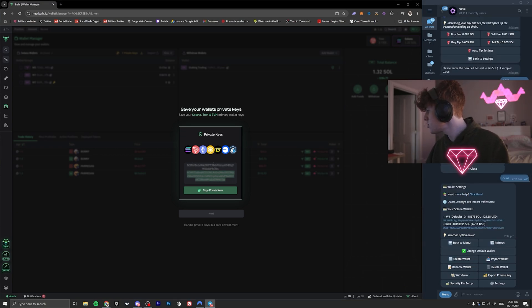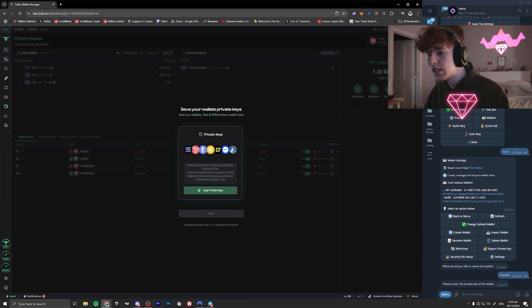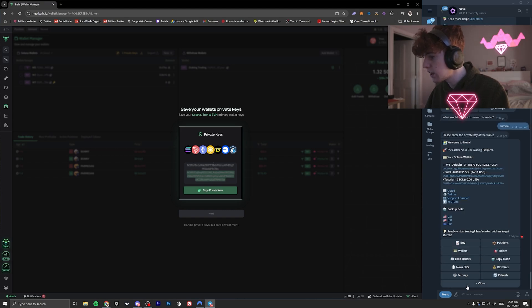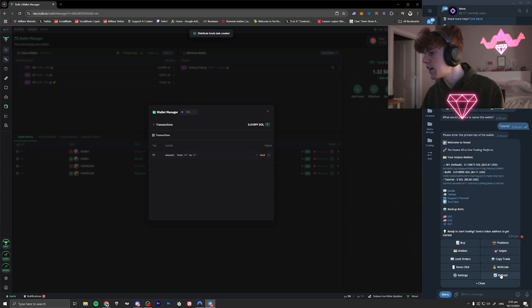I'll move my camera so you guys can see a little better. We're going to add a new wallet — click import wallet. We're going to name this wallet 'tutorial' and enter the private key, which you just copy and paste after the colon area. Wallet has imported successfully. Now we want to fund this wallet — you can copy the wallet address and fund it via Phantom, or use the distribute option. Click refresh and there we go — the tutorial wallet is working.